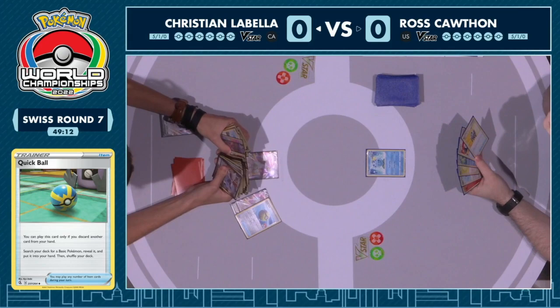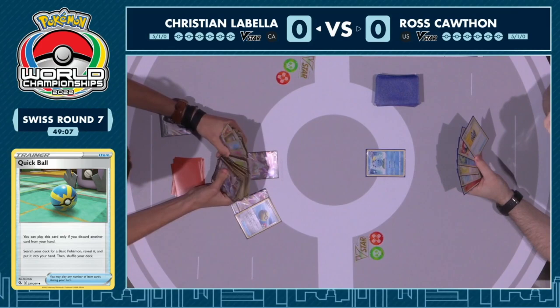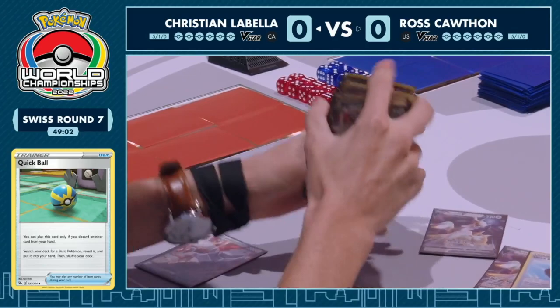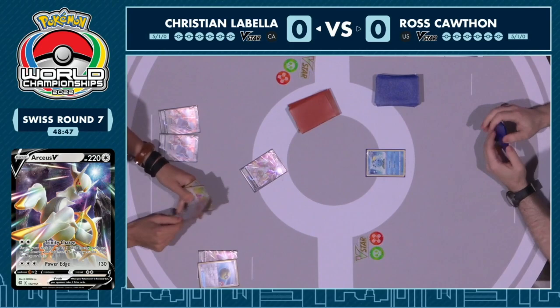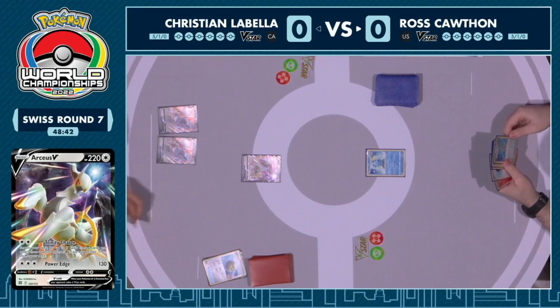We see the Quick Ball discarding another Arceus V and searching the deck, checking prize cards, making sure that Christian knows everything that's in the deck. Searched out another Duraludon V, benched it, and now it's just passing over to Ross. No energy attachment for Christian there — that's a huge miss.